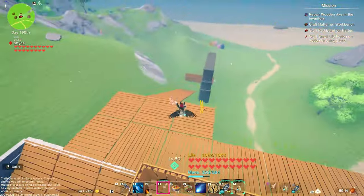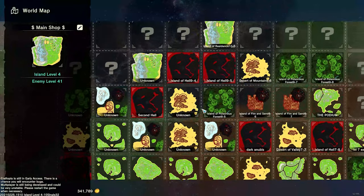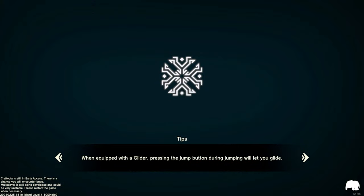Now if we go to another island — say island level 7 — I'll show you the differences in the shops. Remember on the level 4 island there were diverse things to buy: swords, spears, arrows, food, bows, ores, bars, punching bags. On a level 7 island the variety is different.